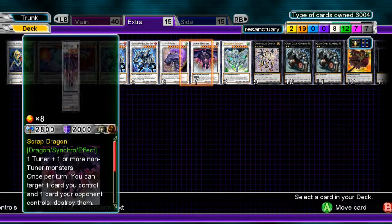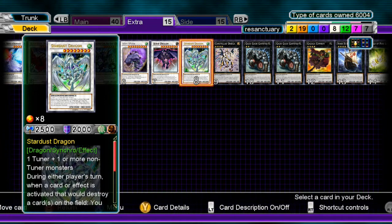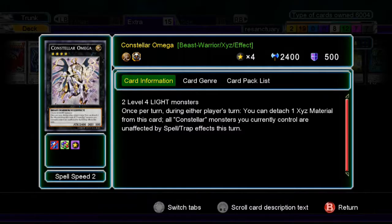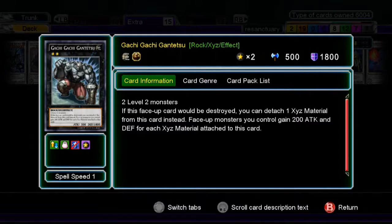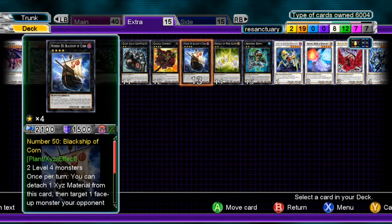Mist Wurm, because it's Mist Wurm. Scrap Dragon because I wanted Level 8s — you can switch one out for Crimson Blader. I like Stardust a little bit because I get more protection. One Constellar Omega because I can actually make this — like other Ancient Gear-style monsters, he can make himself immune to traps and spells for the rest of that turn. Gachi Gachi Gantetsu — a Rank 2 needing two Level 2s. Each of your monsters gets 200 ATK and DEF boost for each material attached, so with two materials that's 400 more ATK and DEF, giving your guys a grand total of around 2000 or more ATK.